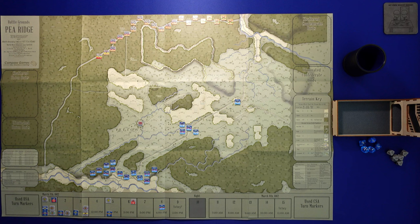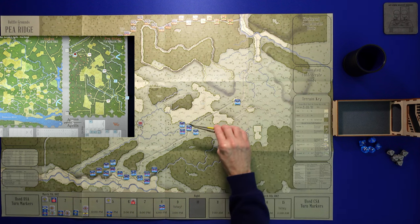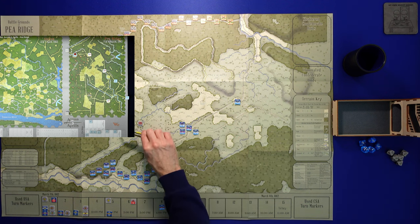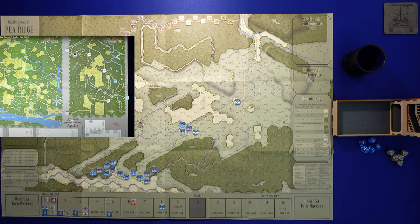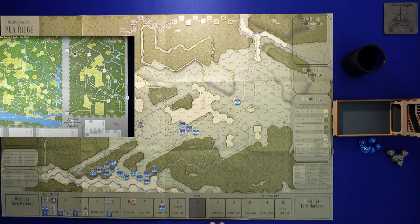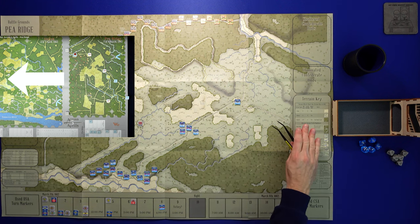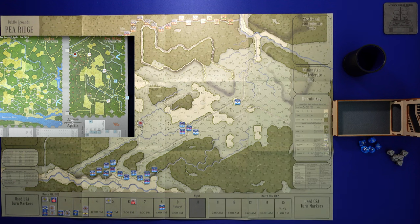Across Five Aprils is an older game, so we can cut it some slack. It was still a fun game. Looking at the map, if you remember, the original Across Five Aprils map was actually oriented the other direction — I'll throw up a screenshot so we can compare. Basically, in Across Five Aprils, Elkhorn Tavern is here, Union Headquarters was kind of in the middle, and Lee Town was at the southern end. On this map, north is off in this direction; when we were playing, north was the left side, south was the right side.